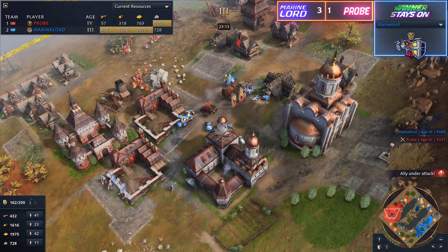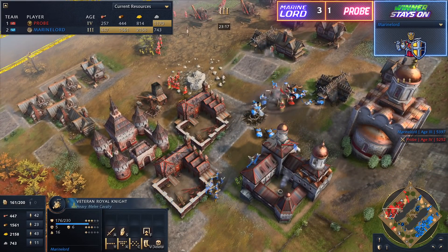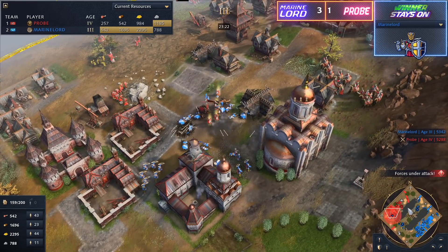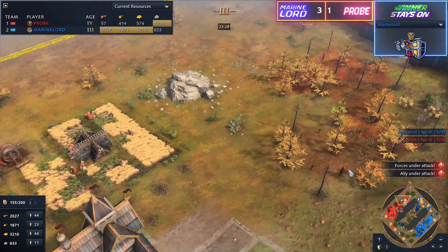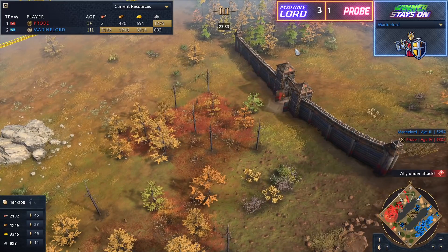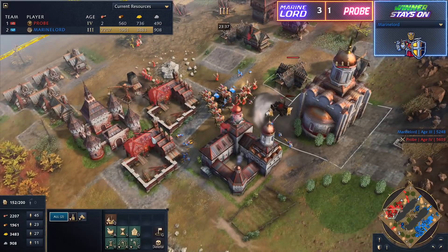These Springalds are going to have a difficult time. Streltsy here are going to be able to defend them effectively as well — these Streltsy do very, very well in close quarter combat situations against these knights. They absolutely power through them. So even though he is losing a lot of these Springalds, his enemy rather is going to be losing a lot of those knights. That's a cleanup here. And once Probe is given a bit of time, he should be able to get a keep up here to control this right side and then start pushing towards the middle.